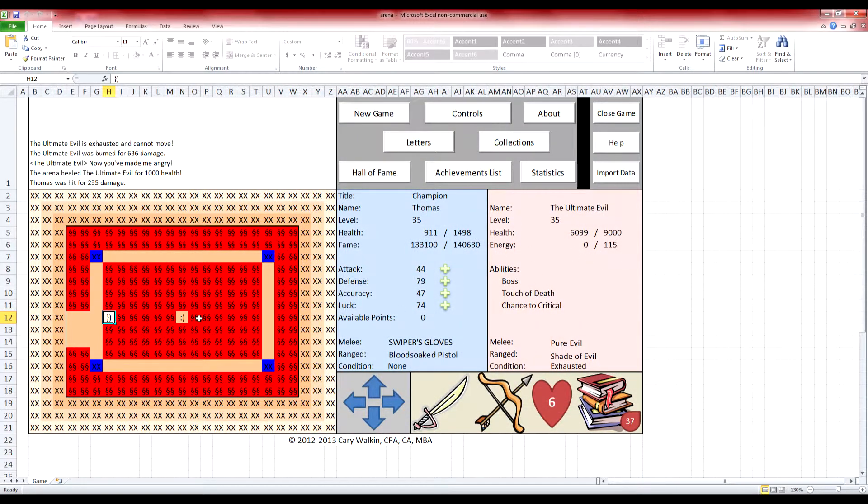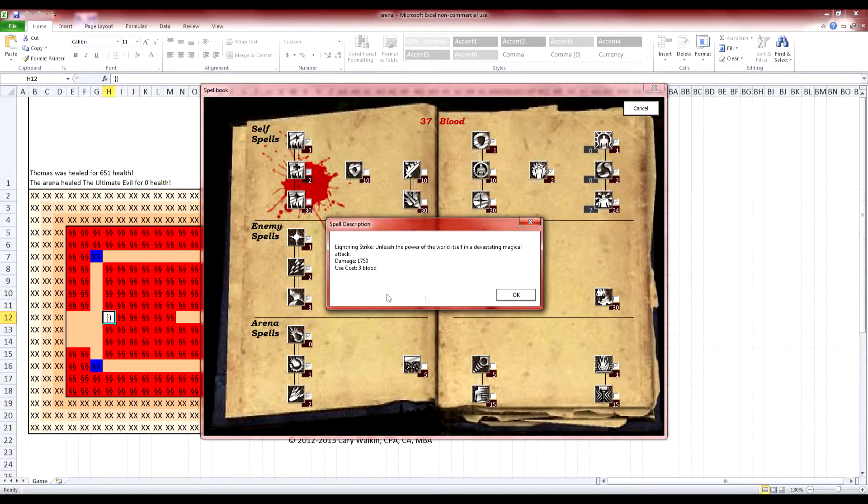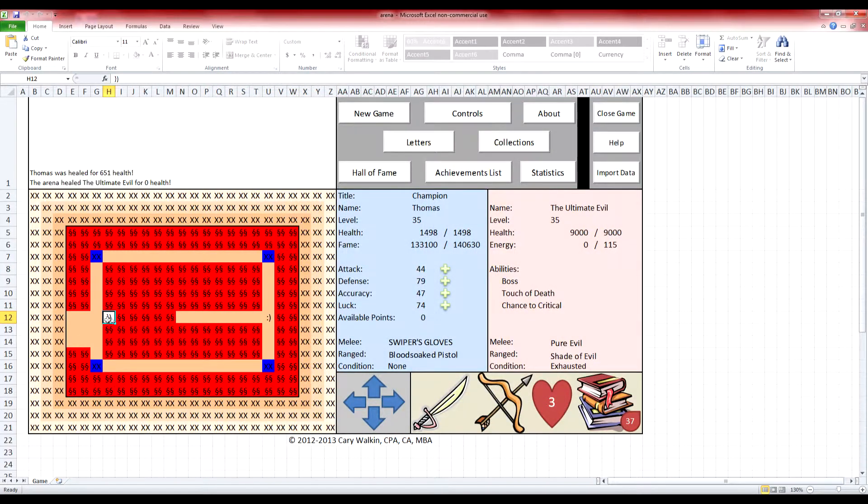Now he can't move at all — he's completely exhausted. But he has a range of 12, so I need to get out of there fast. Once we're over 12 distances away, he's stuck. I hit him with the Lightning Strike spell, which does 1750 damage, and I have enough blood that it's no issue. I just keep spamming magic attacks — 25 magic attacks performed.